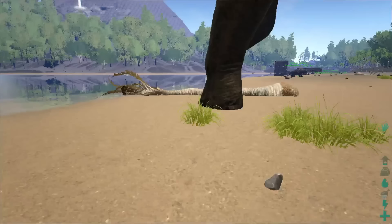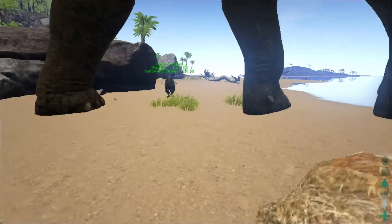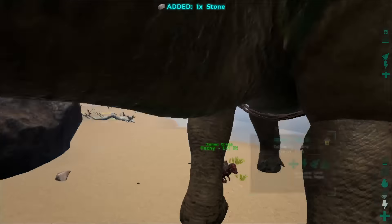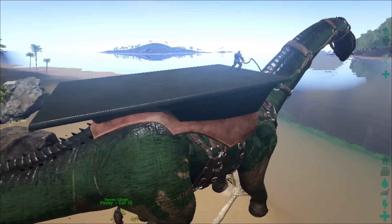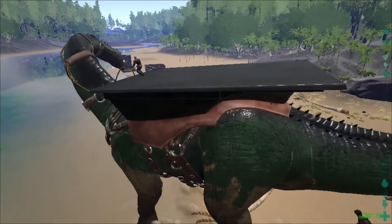Hey guys, in this quick video I want to show you the new subtle platforms for the Prontosaurus which just got added to the game. Let me get on the Pronto — there you can see it. It looks a little bit strange because when you put it on you kind of sit in the air.